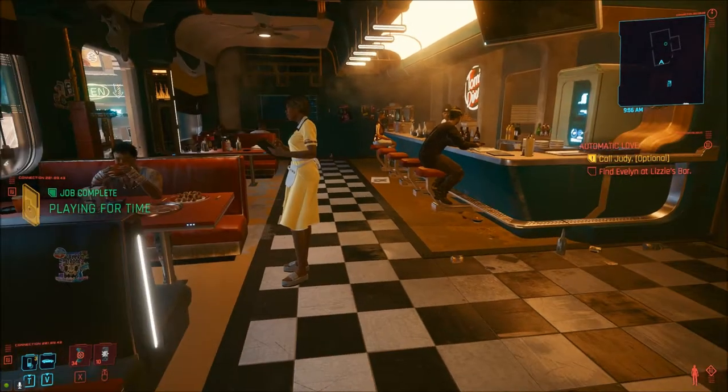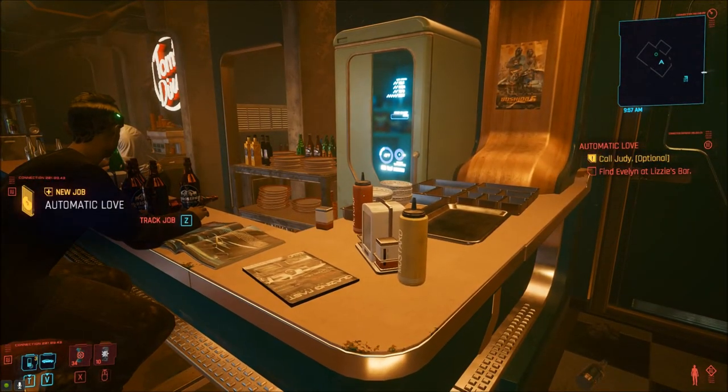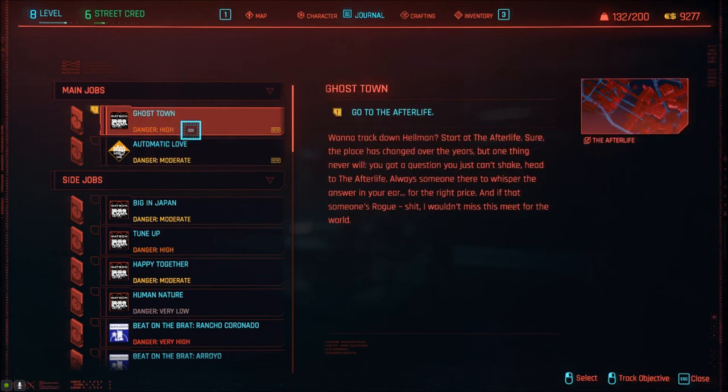Job complete — playing for time. Automatic Love. Call Judy, optional. Find Evelyn at Lizzie's bar. So you've decided to find the chick who put on this first class crap show. She had a job and you took it because there was no one else to knock some sense into your gonk head. I'm here now, but so what? This search and rescue bulls a dead end. But that's not about to stop you. Maybe Evelyn will? Sure seems like she doesn't want to be found. This is high danger. Want to track down Hellman? Start at the Afterlife. You got a question you just can't shake — head to the Afterlife. Always someone there to whisper the answer in your ear, for the right price. And if that someone's Rogue, I wouldn't miss this meet for the world.